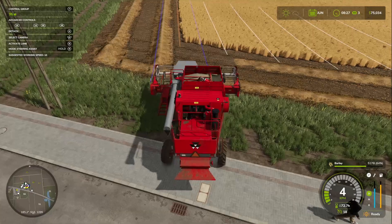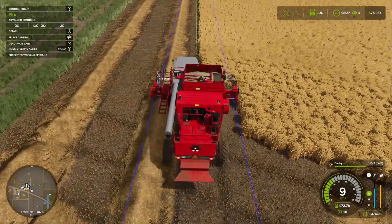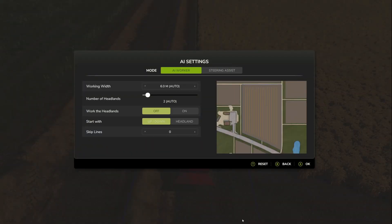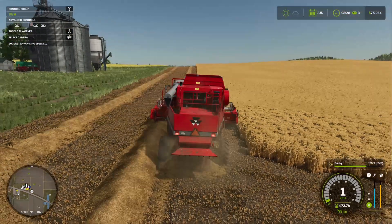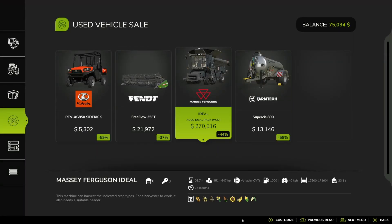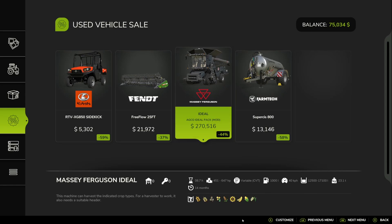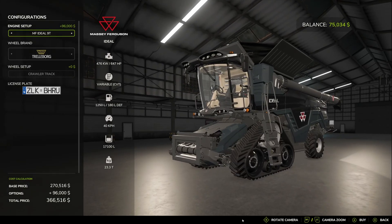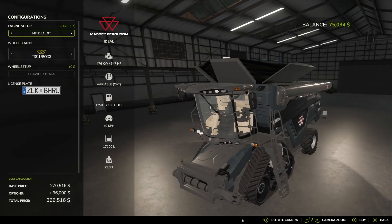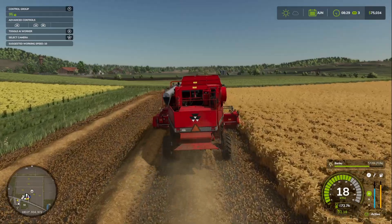I'll show you in a second — let me just get the worker set up. It's a really cool harvester. The Massey Ferguson AGCO Ideal is on sale, 44% off, but it's still $270,000. We don't have that kind of money. Sadly, there's no way we get this — plus it wants the bigger engine setup which makes it even more expensive. So that's not gonna happen, but it's cool to think about. A guy can dream.